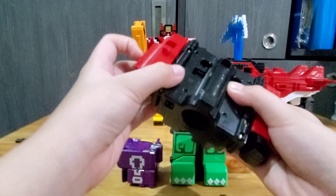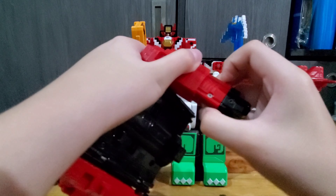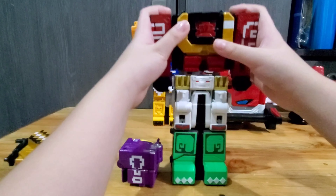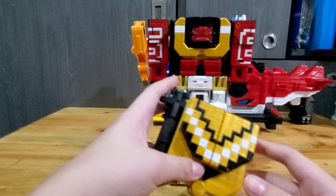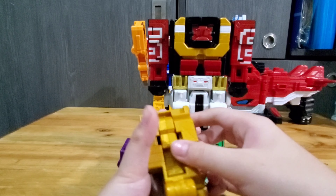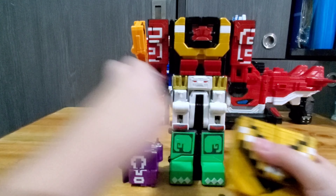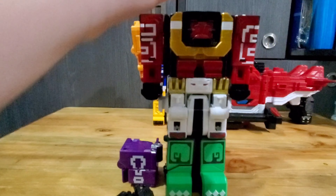Four is at the bottom, five is in the middle, but before we attach six, there's no way to pop off like the Xeo King, so we have to open it ourselves. Then we pop off six when we're done with the arms.